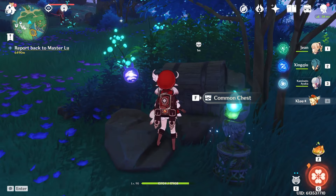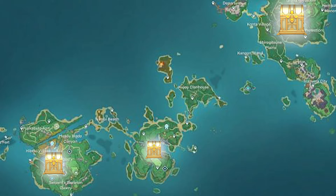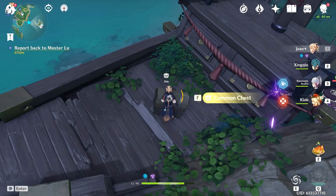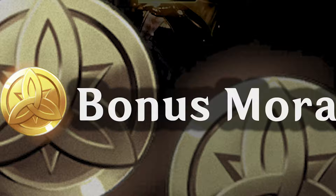Level up the Sacred Sakura security tree for 50,000 mora a day. All you gotta do is collect electro sigils, which can be found in chests all across Inazuma. The higher the tier of the chest, the more sigils you get. Trade these sigils for mora — you can earn up to 1,000,000 mora just by collecting all these tiers.